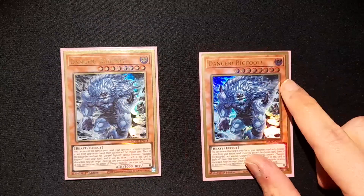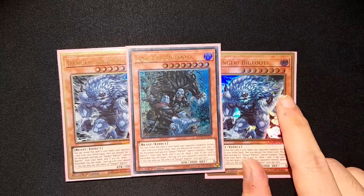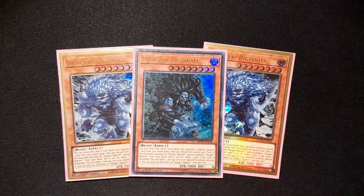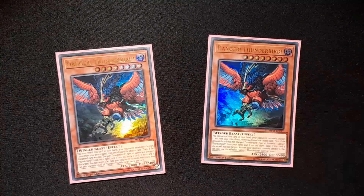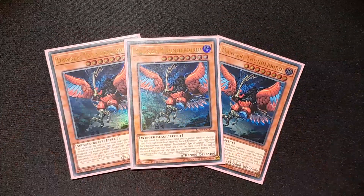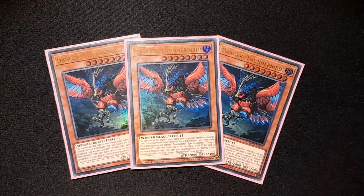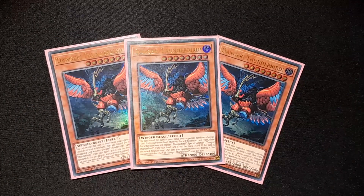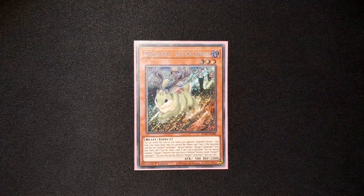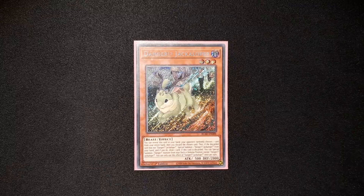Next, our Playmakers. We have three Bigfoot — I need a third one to complete the new playset. I love the new art. Either draw or pop, pretty good. We have three Thunderbird, my favorite Danger out of all of them by far — I need to get secret ones at some point. Either summon it and draw a card, or pop a set backrow. And the last one: one Danger Jackalope, either summon it or summon a Danger from the deck. So pretty good.